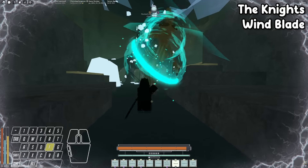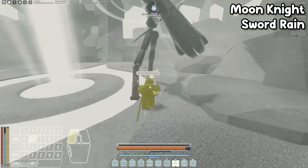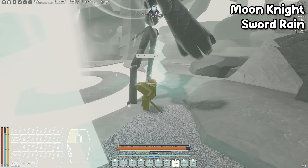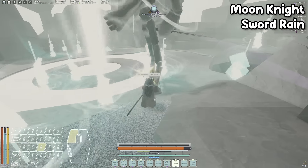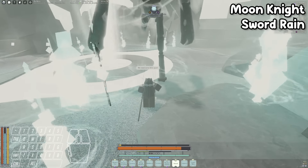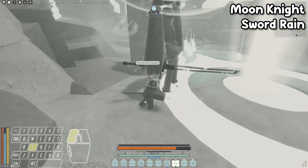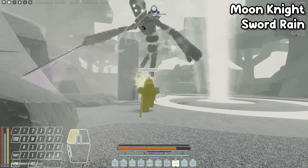The knight will only use the ranged wind blade if you're not in melee range. For parrying it, wait until right before the wind blade is about to hit you, then hit F. The Moon Knight actually gains one new move that activates passively every now and then — it rains down blue flaming swords. Honestly it barely does any damage, I just tank it.